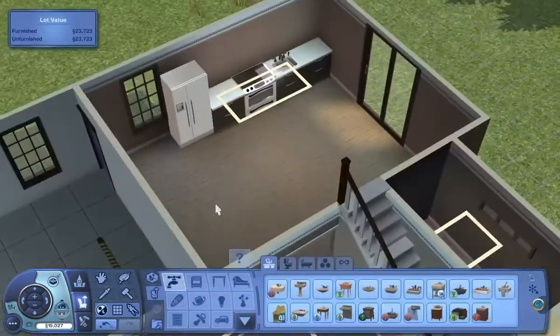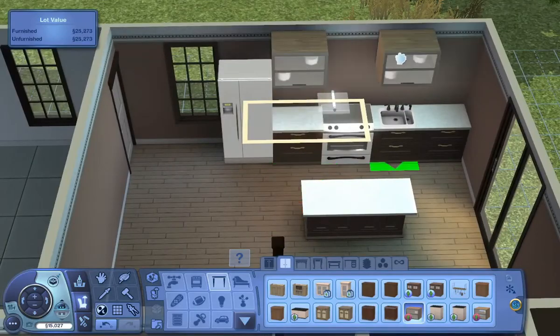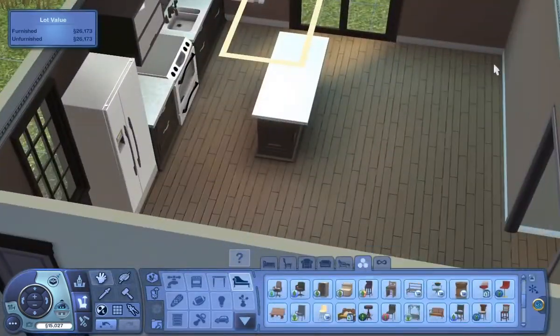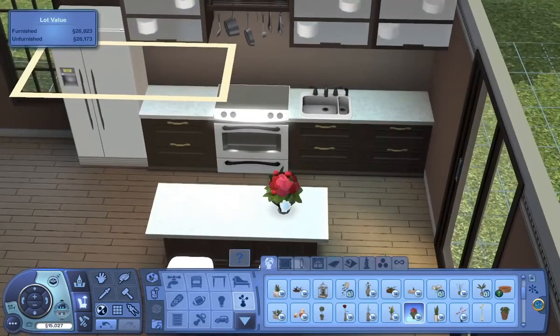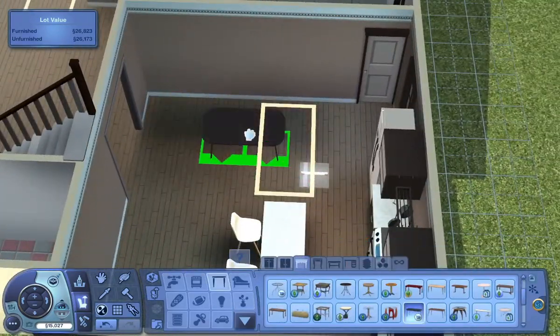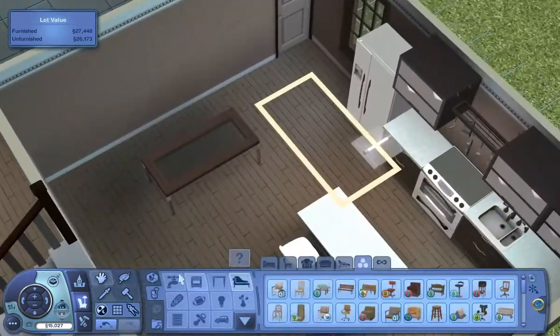Moving on to the kitchen — we're also using a lot of neutral tones here. I used a darker wood even on the cabinets. Some of the stuff I put in here is CC, like those chairs — but you could totally swap those out for different bar stools and color them white and it would still look really good. I believe the table I used is CC as well, but maybe not.